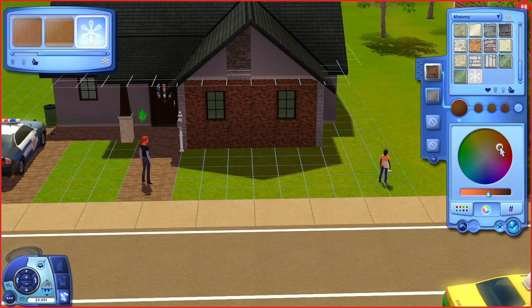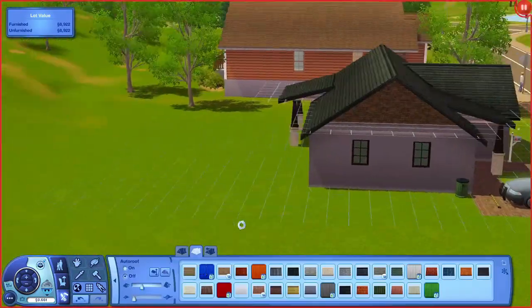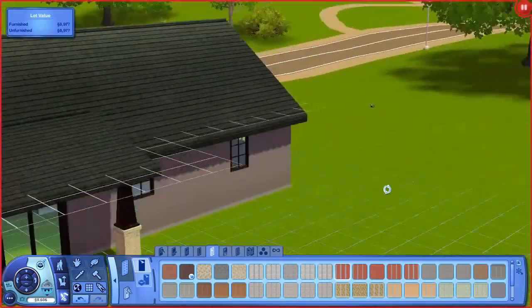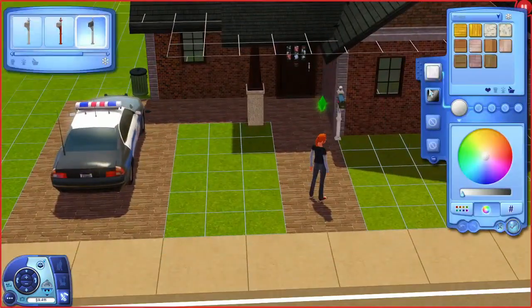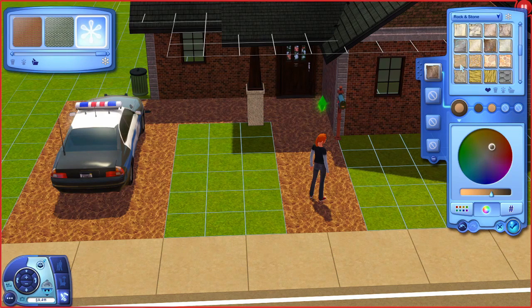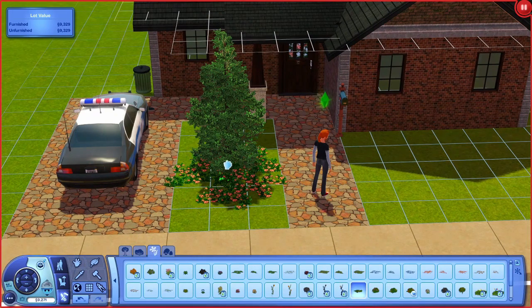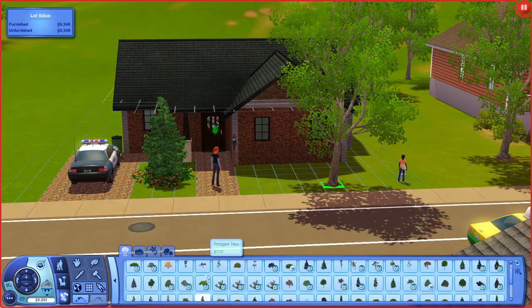This building process you're seeing is my third attempt at building this house — I tried two times before. Those previous times I sold everything the family owned from the house Keith was living in. If you didn't follow the Legacy, Keith is our founder; he met someone named Lydia, they moved in together, Lydia brought in some money, and now they're expecting a baby, which is why they needed to move. Keith had furniture before and I wasn't sure if I wanted to keep everything. I kept the telescope and the car — Lydia's police car, since she's in law enforcement at level eight. But both previous times, the family was left with only 10 Simoleons in their account, which is nothing.